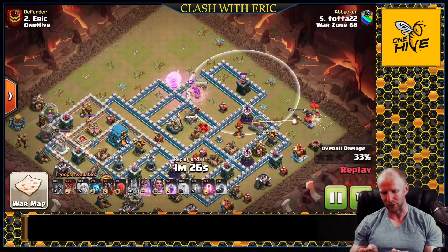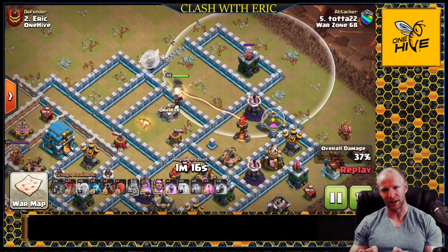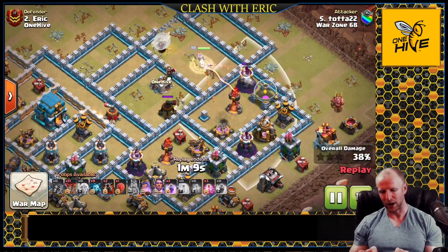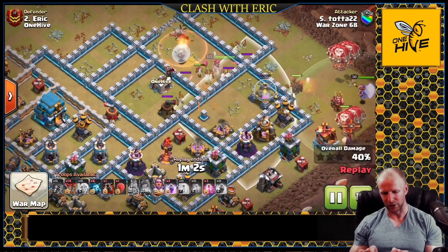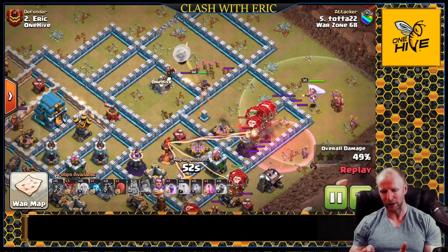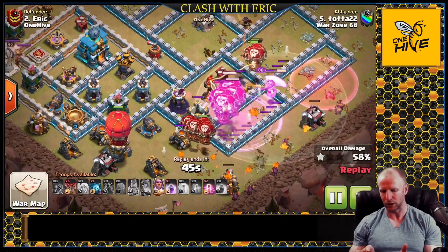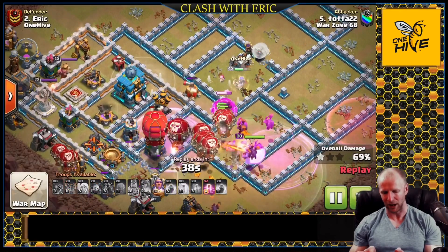The King is finally about to go down as he rounds the outside corner and is about ready to start the Laloon shortly. The Queen, after she enters that compartment, has access to the Eagle because of the reduced range from yesterday's update, and is going to be able to take out the Inferno and the Sweeper. Once the Sweeper goes down he's ready to start his Laloon. He pops that ability because he was under two X-Bow fires — that extra damage is brutal for the Queen. He sends in the Stone Slammer down at six o'clock to keep everything centered, holding on to that Warden ability to save it all the way for the Town Hall.